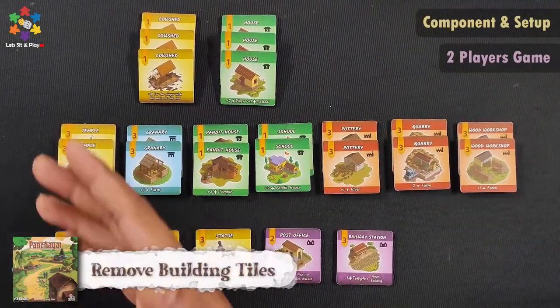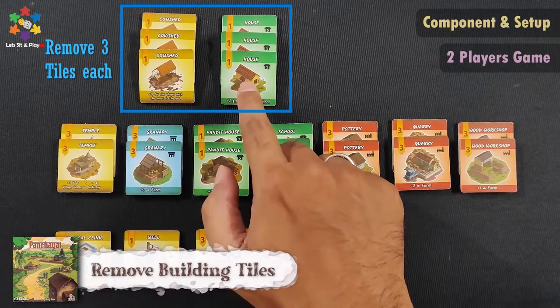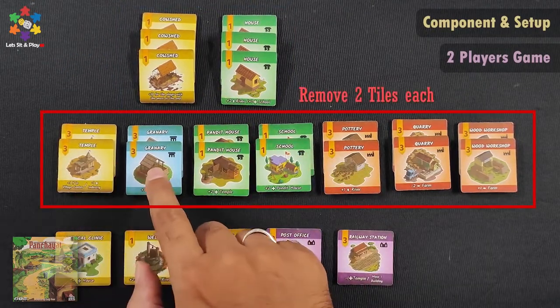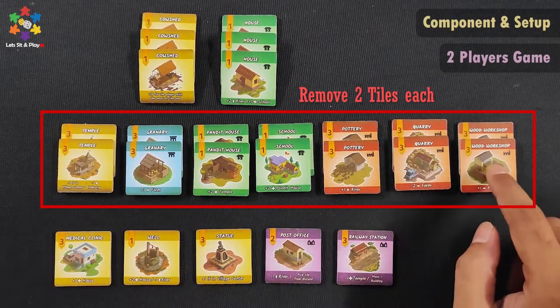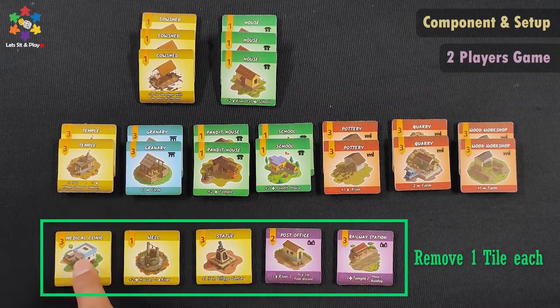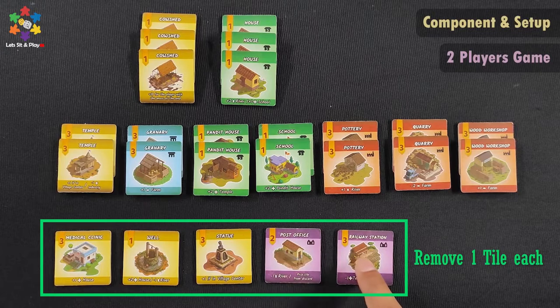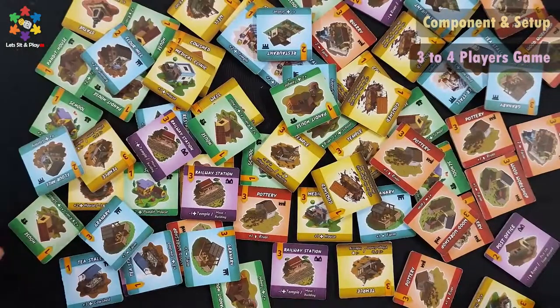If you play two players, you will use specific tiles. You will have three tiles of temple, granary, pundit house, school, pottery, quarry, and wood workshop. You will have two tiles of medical clinic, well, statue, post office, and real estate station. If you play three to four players, then you will use all tiles.